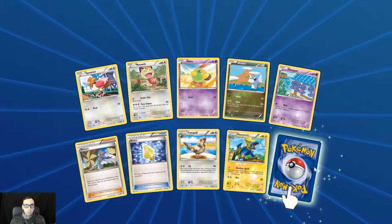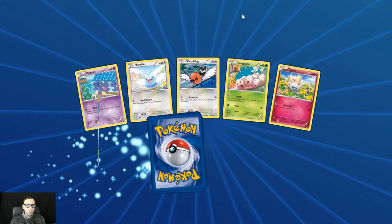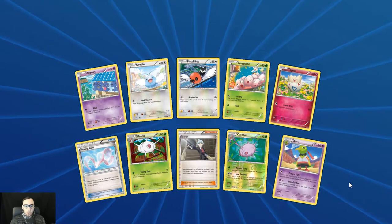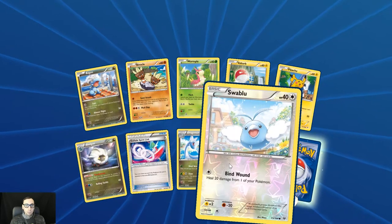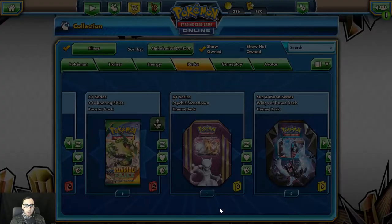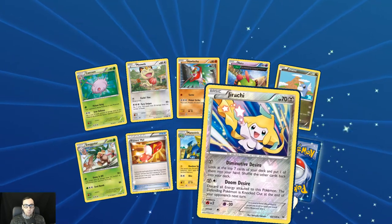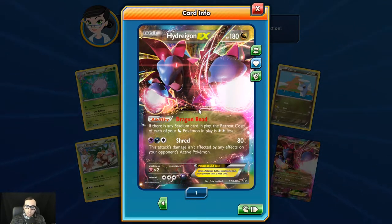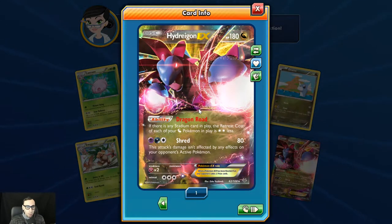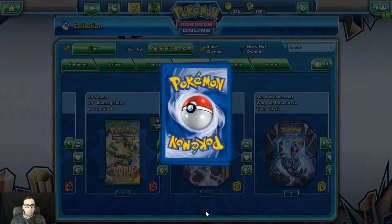We've got Tranquill, reverse holo Manectric, and Zubat. What is the drop rate for the really good stuff here? We've got another Cascoon reverse holo and Zubat again. Reverse holo Swablu. Regular rare Zapdos. In this pack, we get that reverse holo Jirachi again. And here we go — we get an EX, one that I did not have. I had him marked as somebody I was after. The Dragon Road ability on this Hydreigon EX: if there's a Stadium in play, the retreat cost of each of your Dragon Pokémon in play is two less. Shred does 80 damage and isn't affected by any effects — no damage resistance or anything like that. Very cool card.